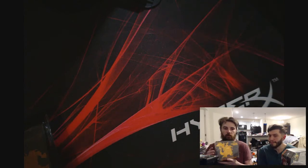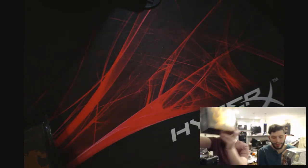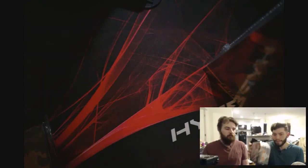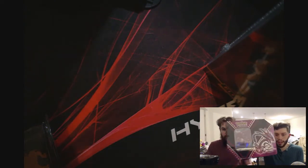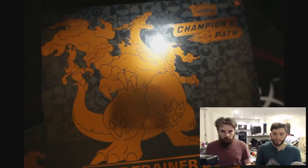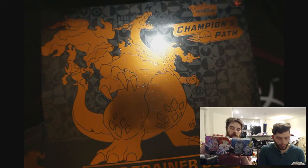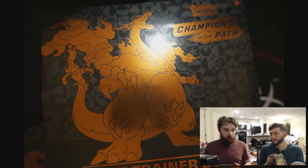Alright, we've got a few different things to open. We've got the Champion's Path Elite Trainer Box, the Galar tins — I'm guessing that's what they're going to be called — and Eternatus tins. These two should have an XY Evolutions pack in them; I don't know if the Eternatus one will or not, but we'll find out right now.